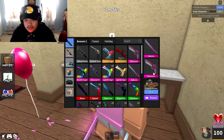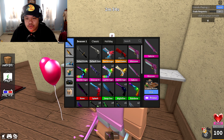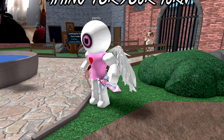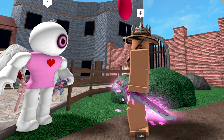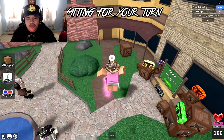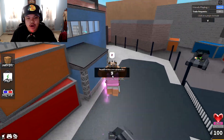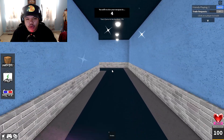The gun is called Blossom and the knife is called Sakura. I like the knife name. Look at this person's avatar — they're ready for Valentine's Day! What do you guys think — you guys like the heart blade or you guys like the Sakura? The gun looks pretty cool in game, not gonna lie. I like it, it's not bad. Let's go see how the knife looks — the Sakura.